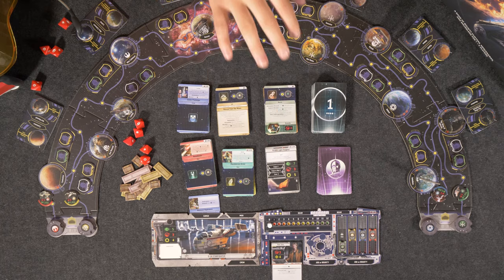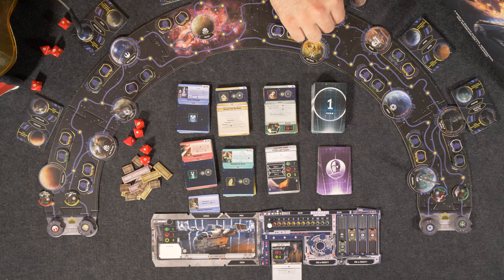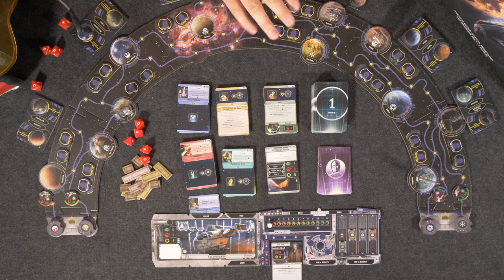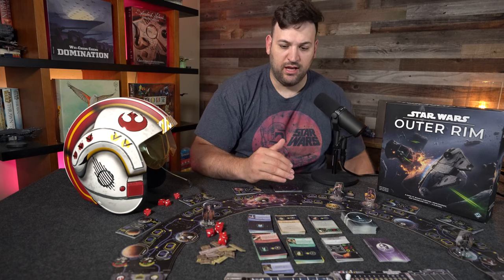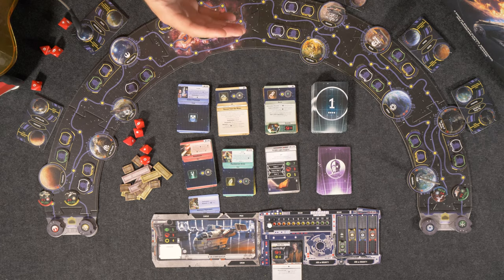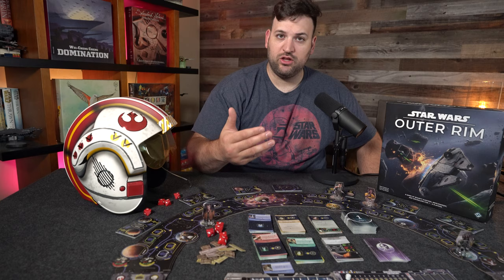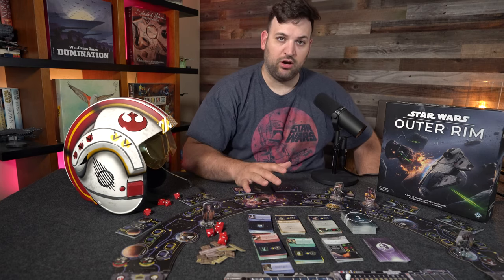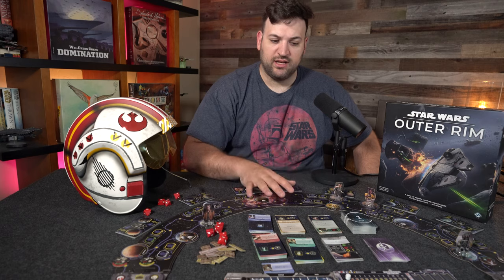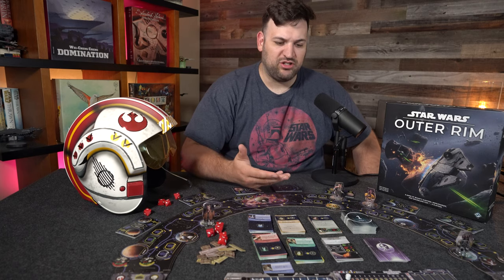So here I have Han Solo selected as my character, and you have your dashboard. On the dashboard you can see we have a ship as well as a chart with quite a few different designs. At the top is the fame level — that's the goal of this game, to reach 10 fame in the galaxy to win. I like to play to 12, which the chart supports, for longer games. They suggest new players try 6 to get used to the mechanics, but I find by the time you get to 6, that's when the game actually starts getting fun.